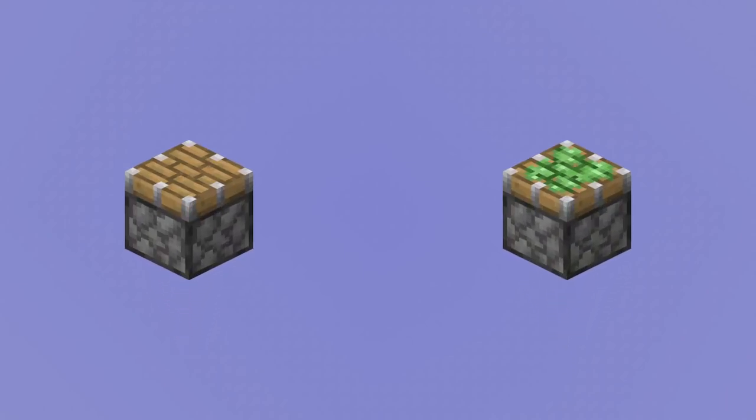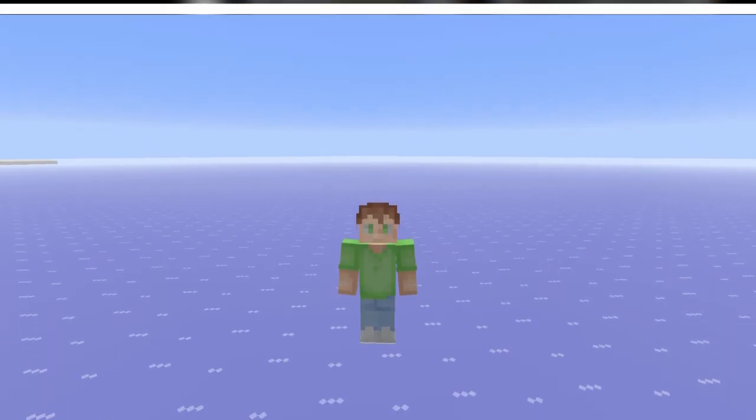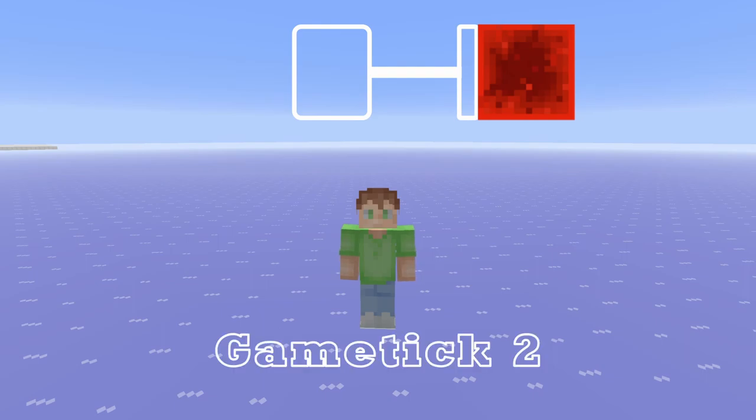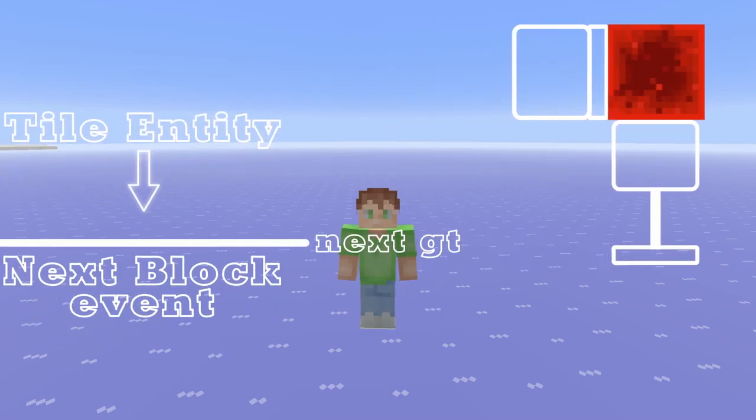Next up we have the Block Event phase. The Block Event phase handles the beginning of piston and sticky piston extensions and retractions. However, the extensions and retractions end in the Tile Entity phase. This causes some weird behavior with pistons, as when you extend a piston, it arrives at GameTick 2, which works fine for TileTicks, but other pistons will not react until GameTick 3 because they must wait for the next Block Event phase of the next tick to start extending or retracting.